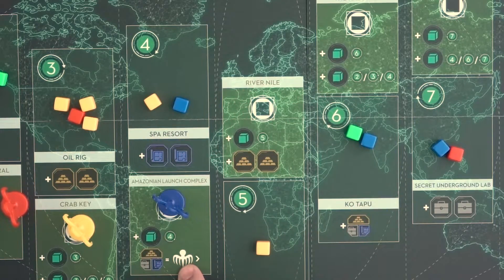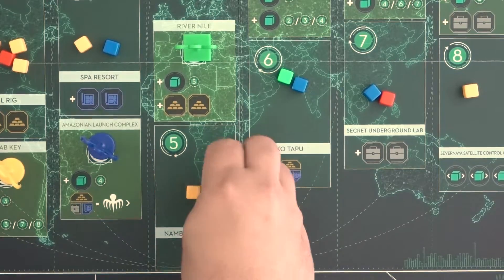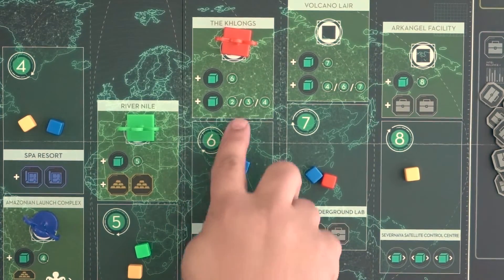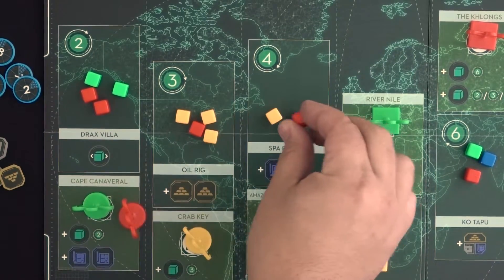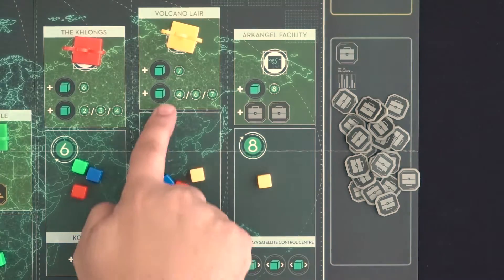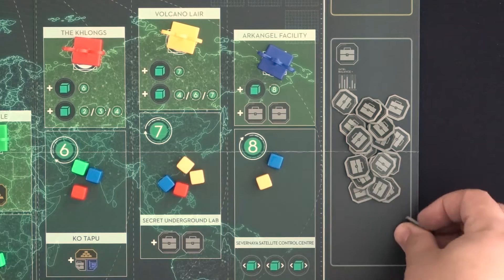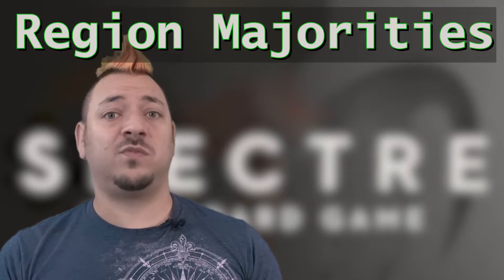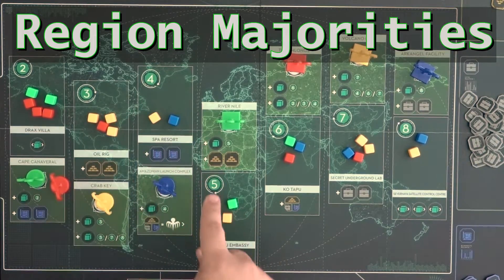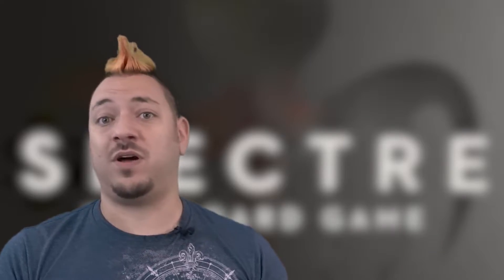At Region 4, you can pay any one resource to move forward 1 space on the Specter track. Region 5's bonus gives you 2 gold resources. At Region 6, put 1 of your agents from your supply at Region 2, 3, or 4. Region 7 also lets you place an agent, but only at regions 4, 6, or 7. Region 8 gives you 2 intel resources. Getting as many agents in the regions as possible is important, as this will allow you to gain the region's majority bonus in the next phase — i.e., after all pawns are placed.